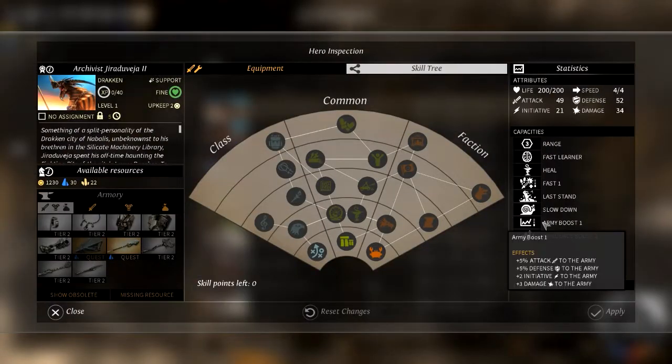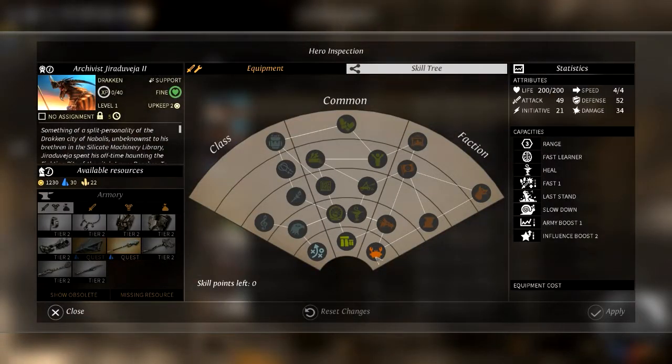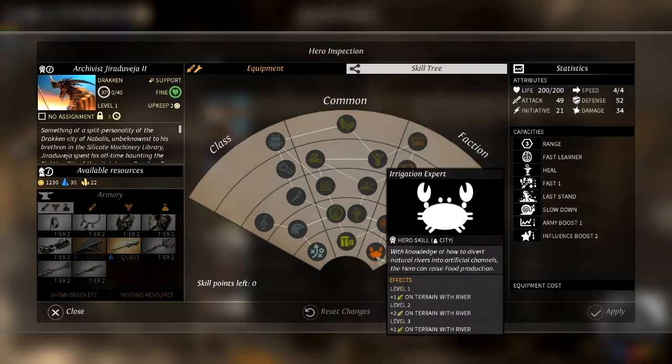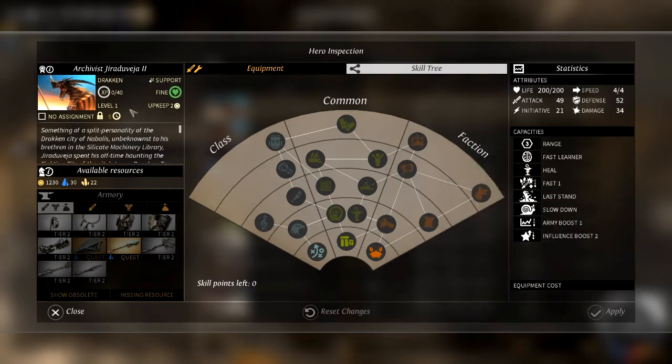I think we're going to go with this guy here. This boost seems pretty awesome, and possibly we can even upgrade it. There are some class upgrades here — attack on units. This is based on his class of support. There are some common traits as we've seen before, and then there are factional traits which are a bit different because he's a dragon.